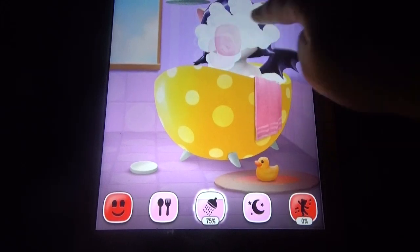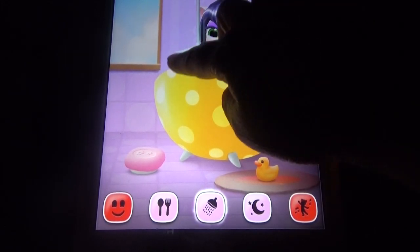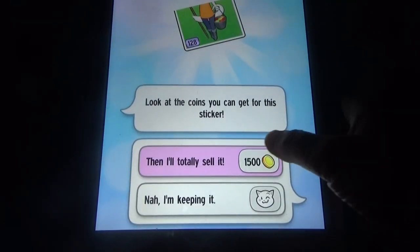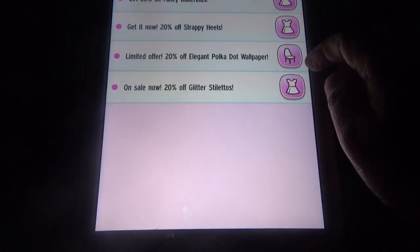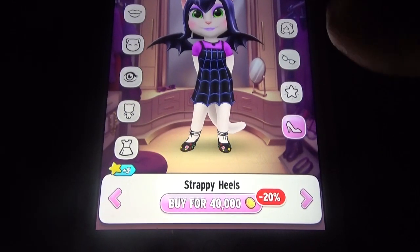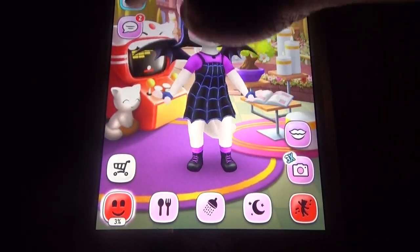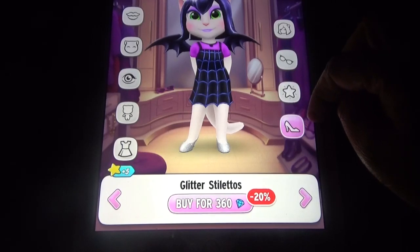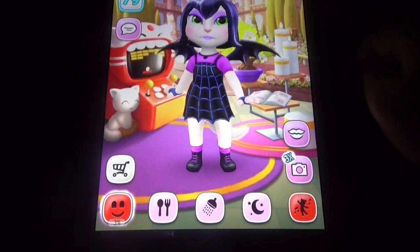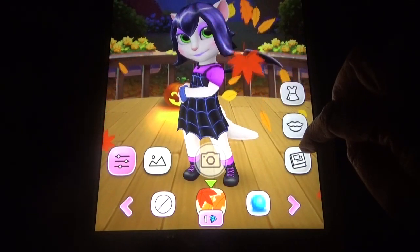You cannot change the soap or the brush here, and you cannot move Angela. Here we can sell some stickers and get deals - strappy heels for 40k coins, fancy barrettes for 6,000 coins, and for 360 gems. Some deals are available. You can take a photograph like this - there are some filters and small leaves available.